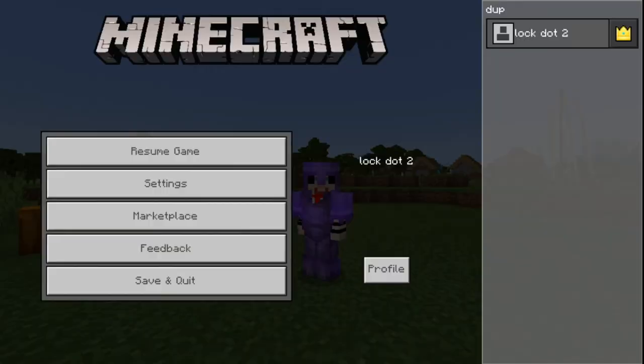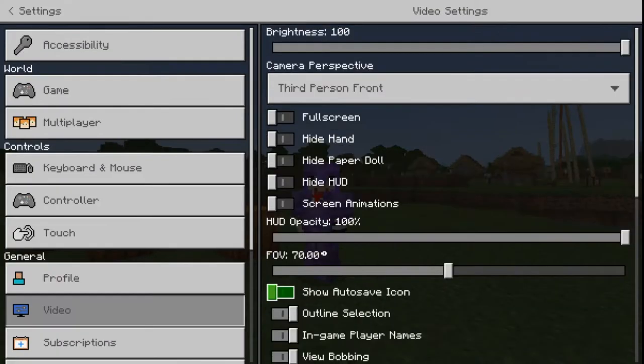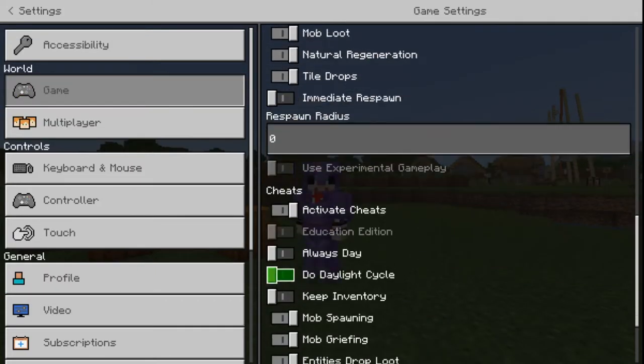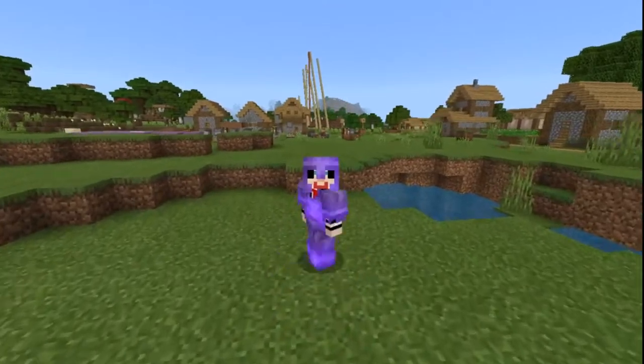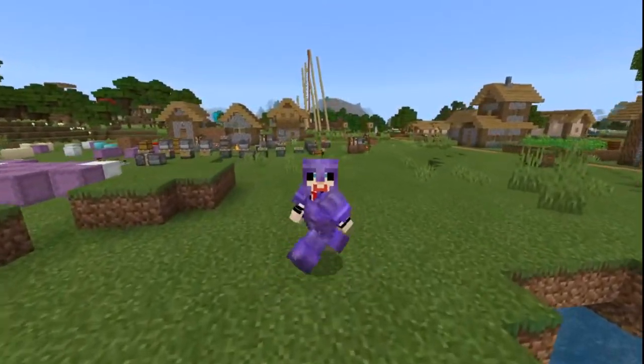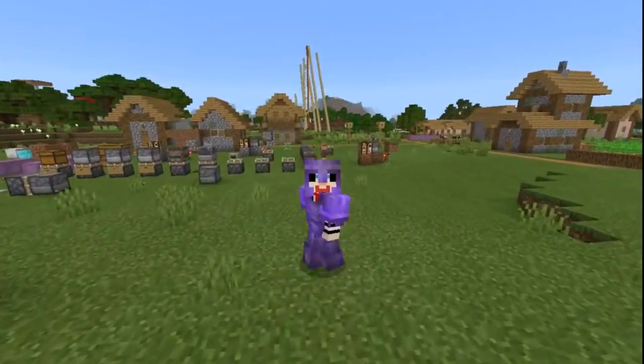To get the item from commands, you must be operator of your world, and you must have Allow Cheats on, which is over in the game section all the way down here. But beware — if you do have Allow Cheats on, you won't be able to get advancements, so that's a slight little issue.